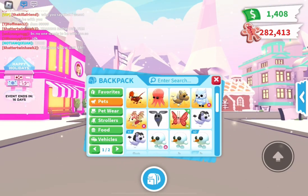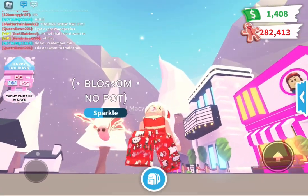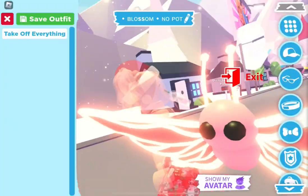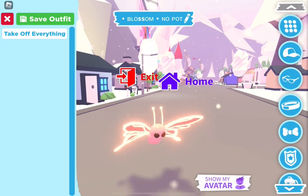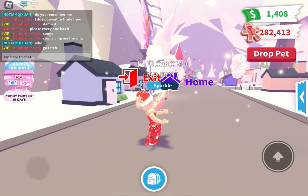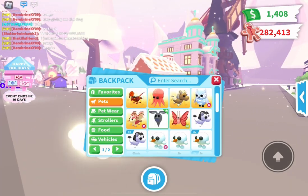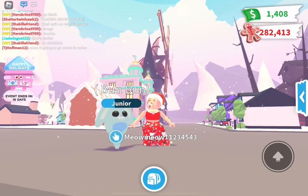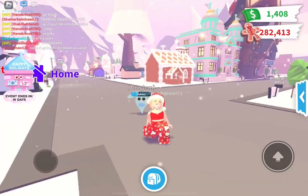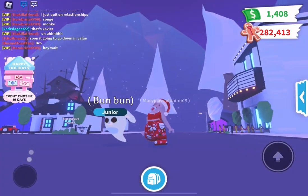And then one of my favorite pets in my inventory — oh my goodness. I love butterflies and this one is neon. I cannot believe I got this. It was an amazing trade, a big win — I'm so happy that I got this butterfly. Next, we have the ghost bunny. I think this is from the Halloween update of 2020. It's named Bun Bun, which is adorable. It's a pretty cute pet and I feel it's kind of underrated, because it used to be so good in value.